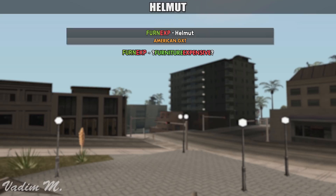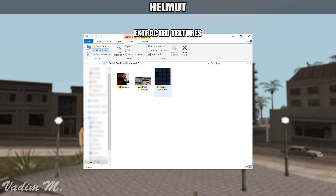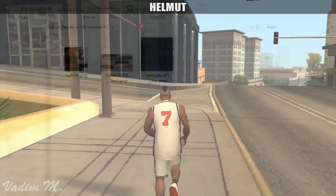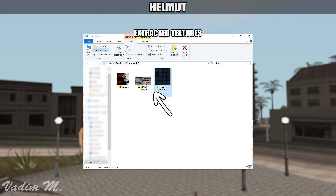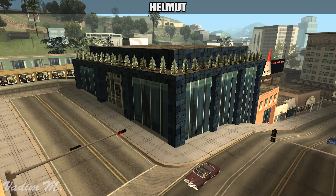The next shop is called Helmet. Its tag suggests that this place sold expensive furniture, and I actually do have an idea where that might be located. I extracted every single in-game texture, and by searching the name Helmet or its shorter form, I found two textures. The first one is a wall texture with the name Helmet, while the second one is a texture for an LOD model. Both of these textures are used by a place located in Rodeo, near the building with the Tableau sign. Honestly, I have no clue if this is the right location, but this is really the only clue that I have for you.